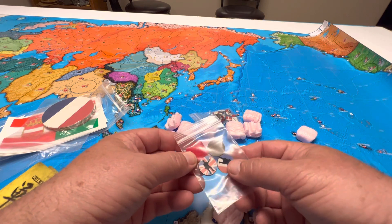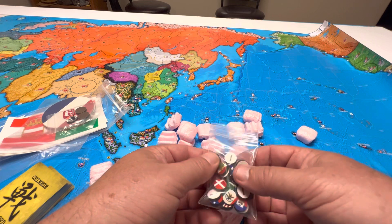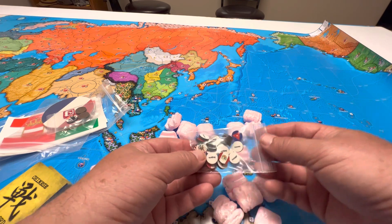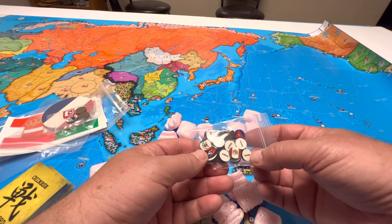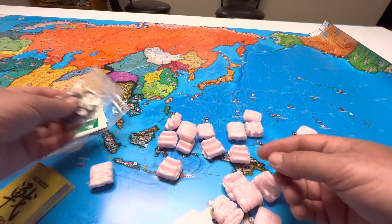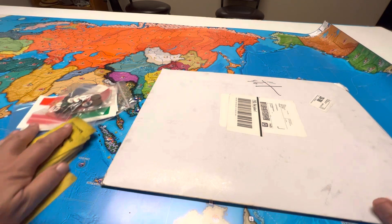We've got the mandatory offensive tokens along with the turn tracker — those are nice. And I got these little tiny markers to use for the diplomacy board, which we'll look at next in the next packet. I thought that would be kind of cool. I might have to get some smaller magnets for these to put them on a board on the wall.